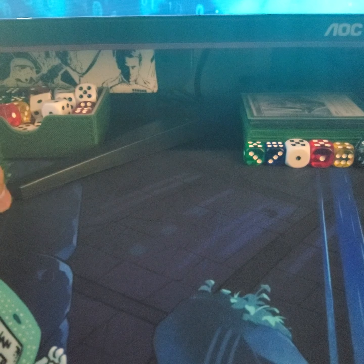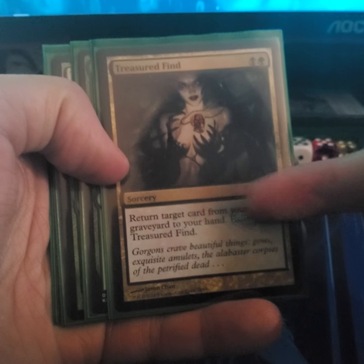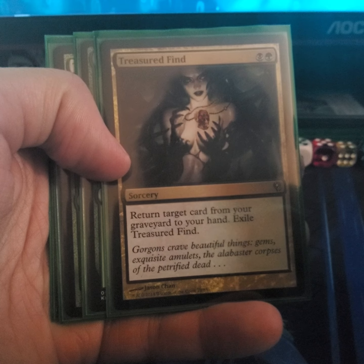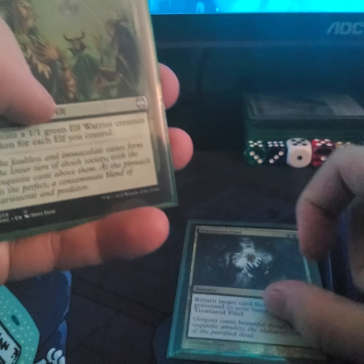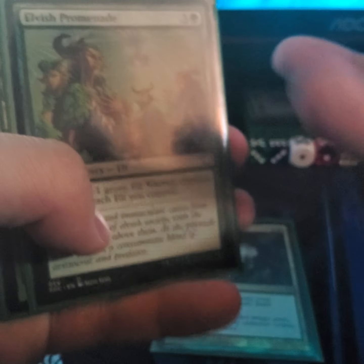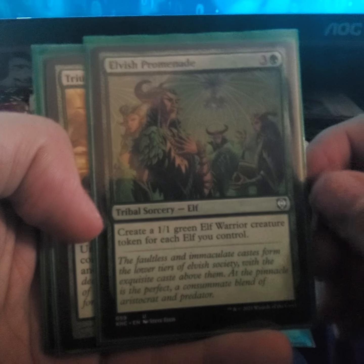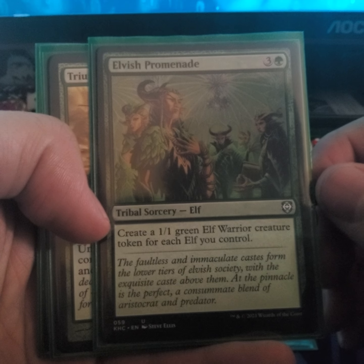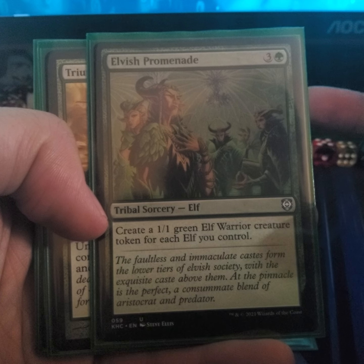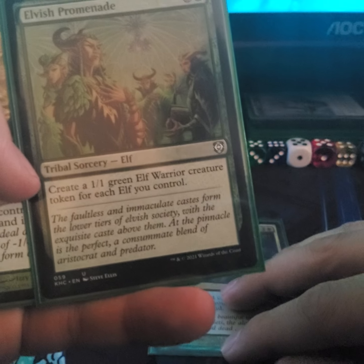For sorceries, I have Treasured Find — return a target card from your graveyard to your hand. This is good because it can be any card, not just permanents; I could use sorceries or instants as backup. Elves' Parade — create a 1/1 green Elf Warrior creature token for each elf you control. I got rid of Elvish Ambush because as long as I have Elves' Parade I can always generate more tokens.